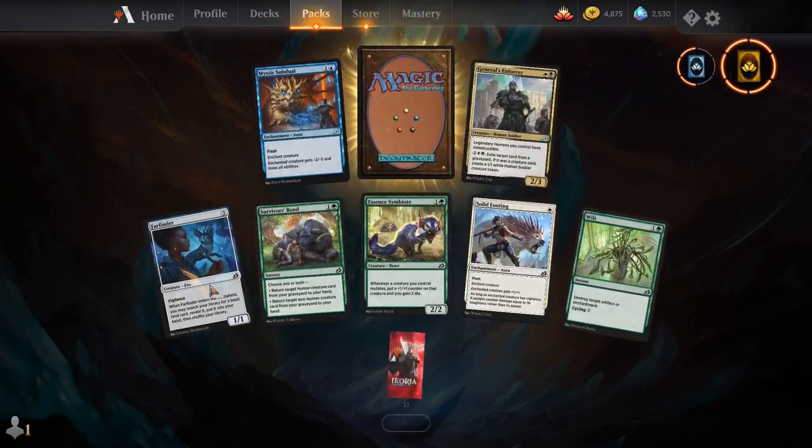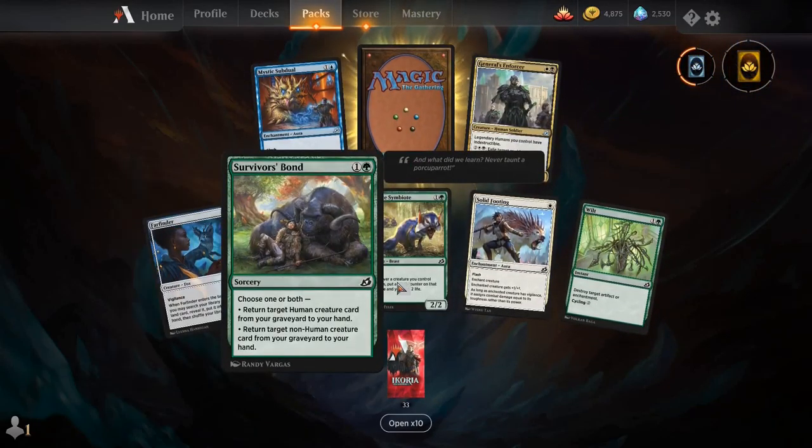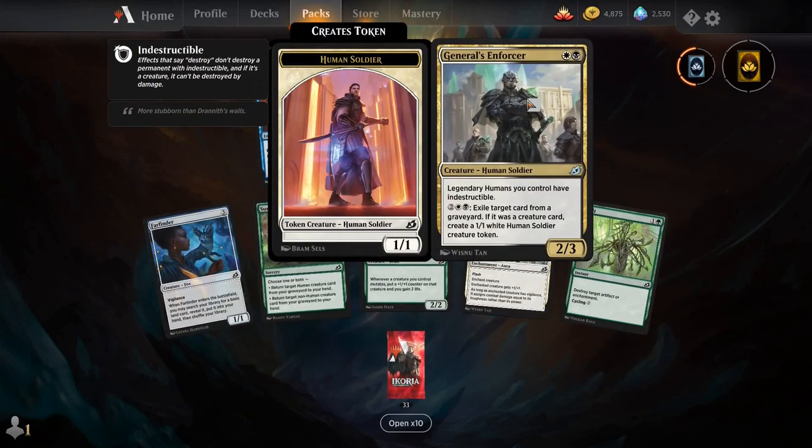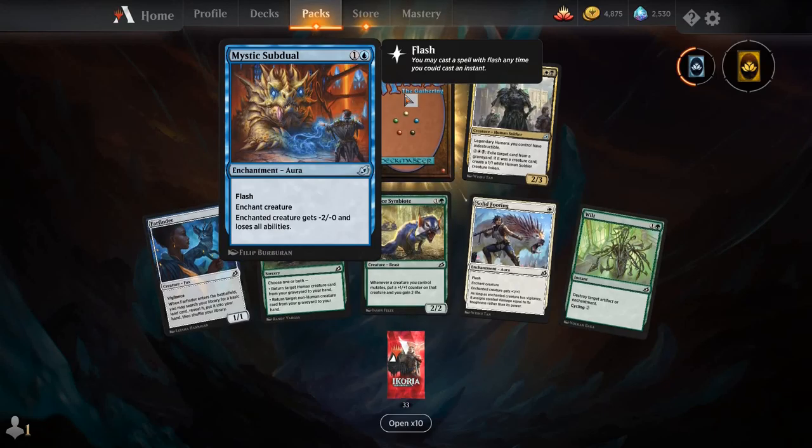Farfinder, Survivor's Bond, Essence Symbiote, Solid Footing, Wilt, General's Enforcer, Mystic Subduel, and our rare is Shark Typhoon.